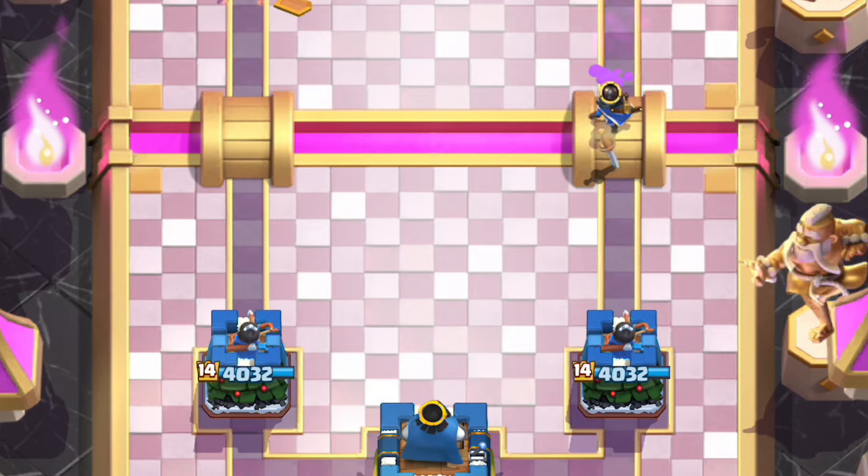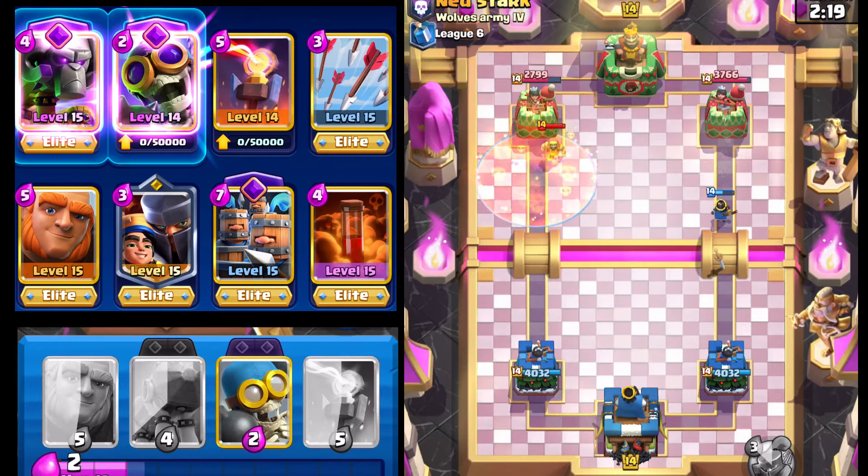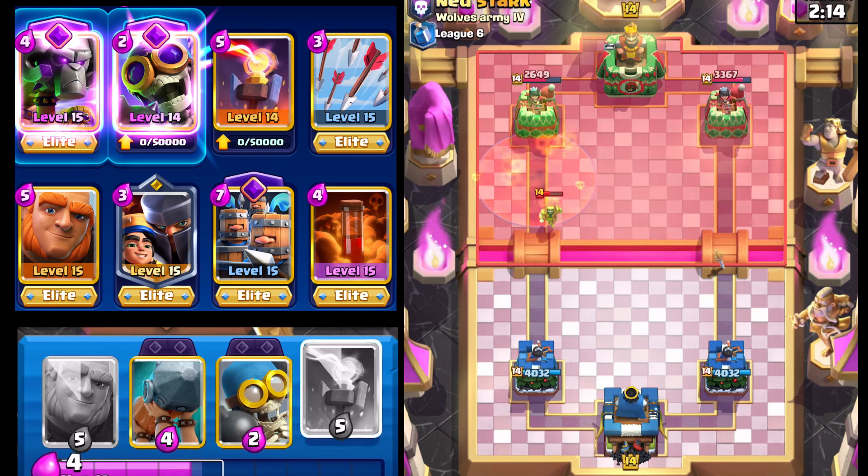Our opponent's going to go with Wizard, so knowing that, we're going to drop a Poison here. Our opponent's rocking the regular Princess Tower, which is definitely going to help us out a lot. We haven't played any of our Evolutions — either the Battle Ram or the Bomber — but I think we'll be in a pretty decent spot.